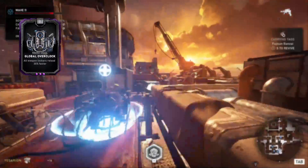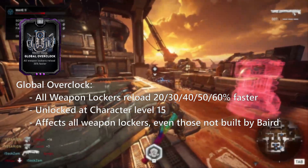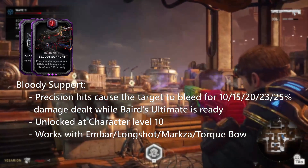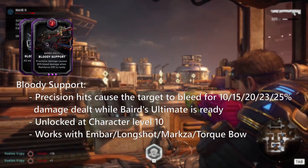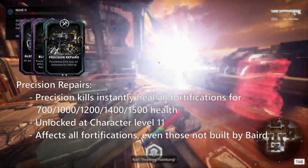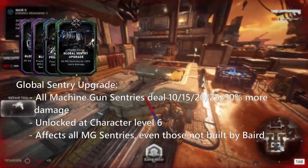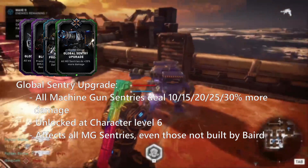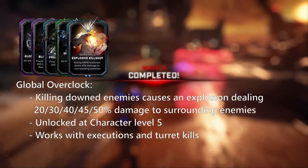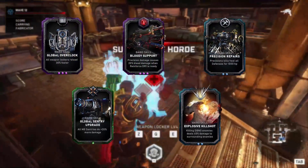First up is Computer Nerd — all weapon lockers replenish ammo faster. I Don't Need Friends — precision hits cause bleeding damage whilst Bird's ultimate is ready. Healing Headshot — precision kills heal all fortifications. Spin to Win — all MG sentries do increased damage. And Drone Birthday Party — killing downed enemies deals damage to surrounding enemies. This is the setup I choose to use in most Horde matches as Bird.